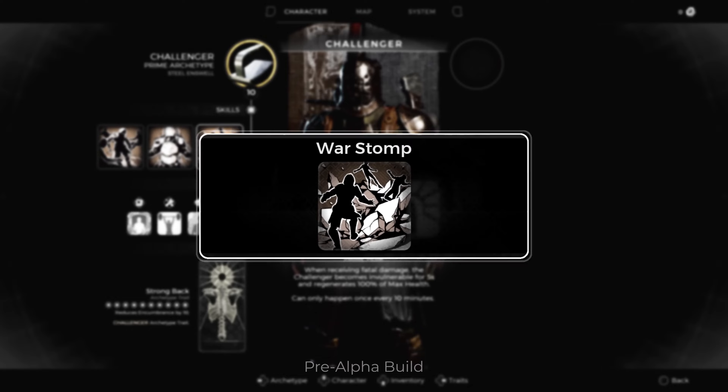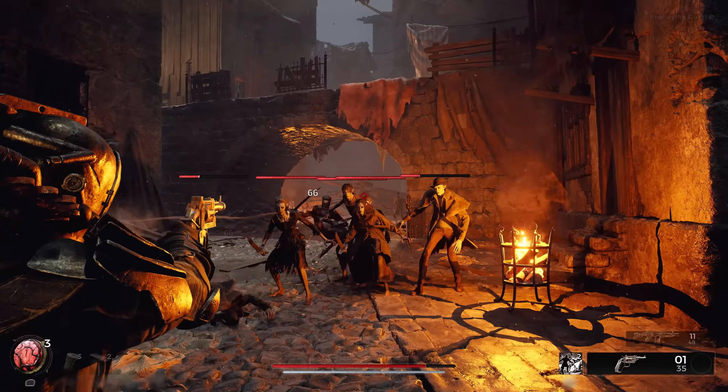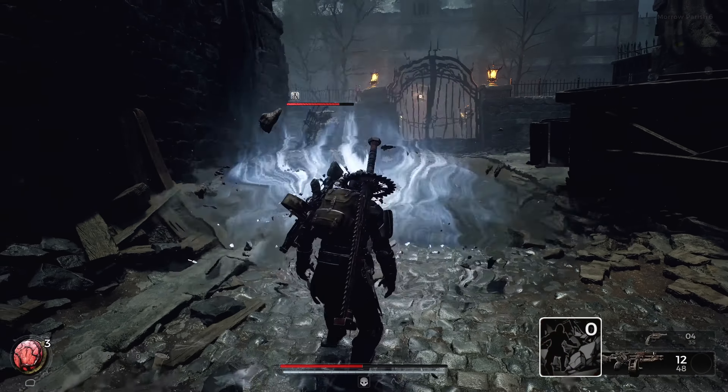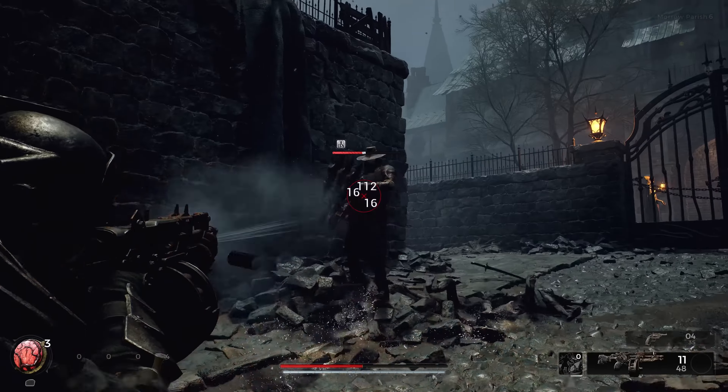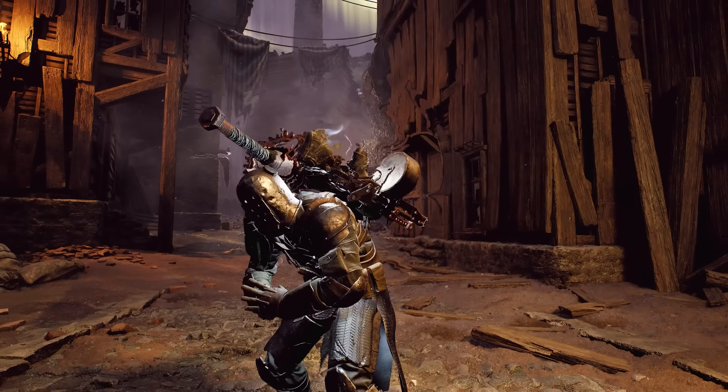Their first skill, War Stop, rattles the ground and sends a high-impact shockwave towards their foes. Multiple charges makes dealing with swarms of enemies or staggering a resilient elite light work. Their second skill, Juggernaut, turns the Challenger into an unrelenting, unstoppable force.